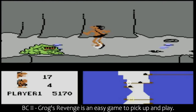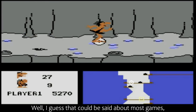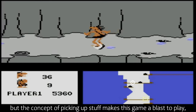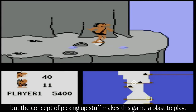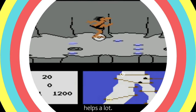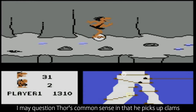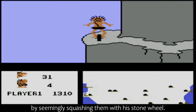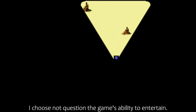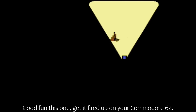BC2: Grog's Revenge is an easy game to pick up and play — well, I guess that could be said about most games. But the concept of picking up stuff makes this game a blast to play, and the different difficulties give it some replayability, which, given the general monotonous design of the game, helps a lot. I may question Thor's common sense in that he picks up clams by seemingly squashing them with his stone wheel. But like the original BC's Quest for Tyres, I choose not to question the game's ability to entertain. Good fun this one — get it fired up on your Commodore 64.